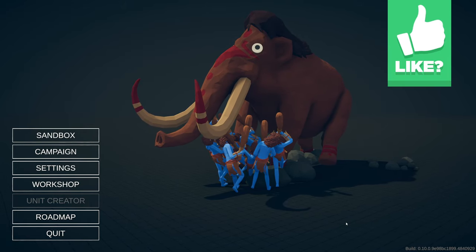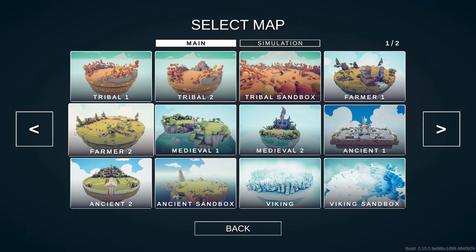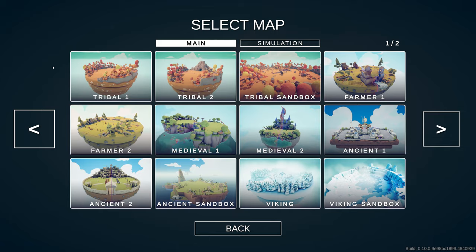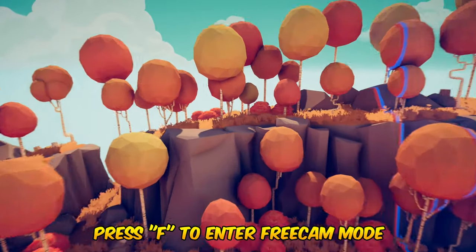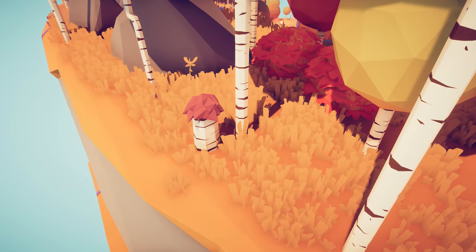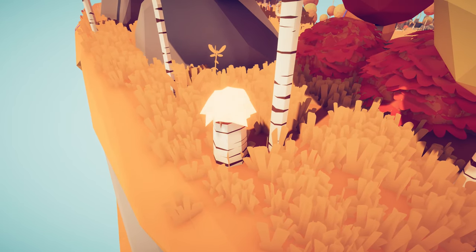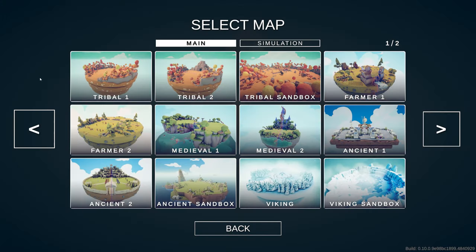To unlock all these secret units you're going to need to come over to Sandbox. Let's start out with Tribal 1 — go to Freecam mode and all the way back here, this is a very tricky one, very hidden. Behind this stump there's what looks like pom-poms, and if you get close up next to it, boom — unit unlocked: Cheerleader.